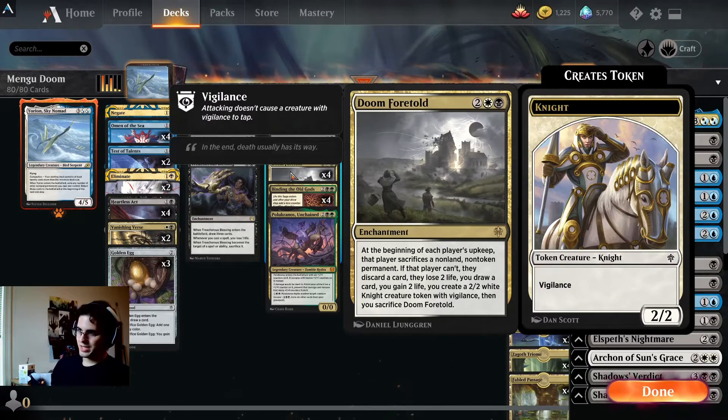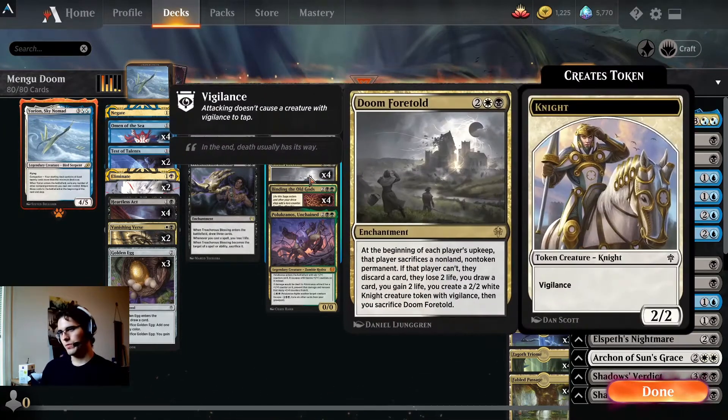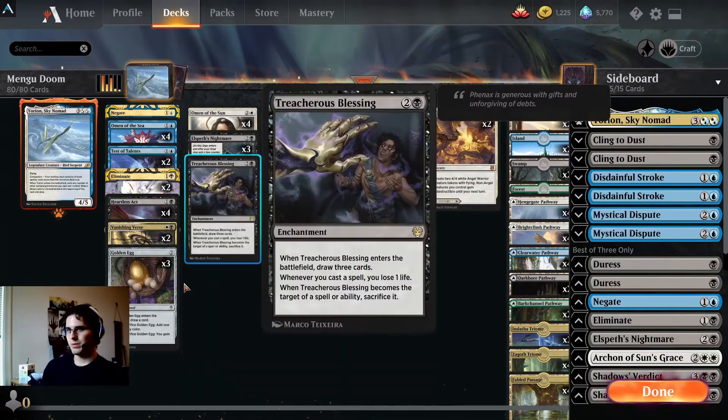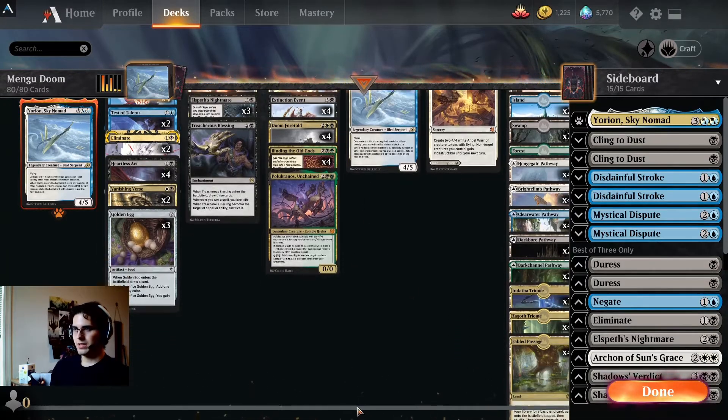That should advantage you. When your opponent is out of permanents, and since you run so many permanents that all draw cards, you should have more on the board than they do. Then you get extra card advantage because they discard, you draw a card, gain two life, lose two life, and you make a 2/2 with Vigilance — so Doom Foretold gets all sorts of value. Since we're running all these ETB permanents, we're running Yorian as Companion and three Yorians main, so we can get additional value out of all of them.